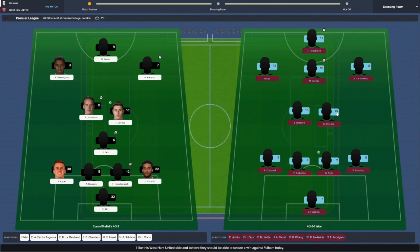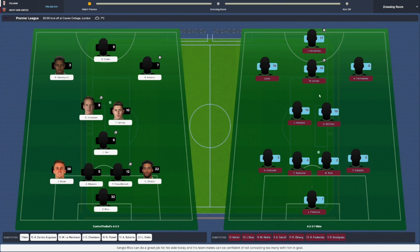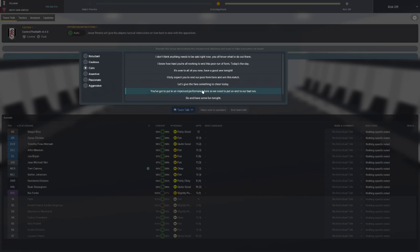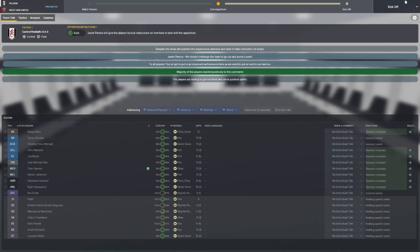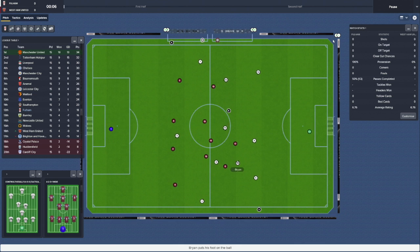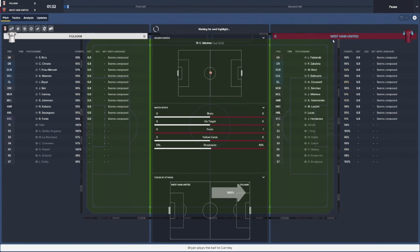Their team is going to be a 4-2-3-1 - they are in 17th position so we need to be winning this game. Most notable players are Hernandez, Lanzini, and Wilshere. They've got Kyle Sandris in there from Fiorentina - in real life they signed him on deadline day. Also Snodgrass and Lucas, who I believe is from Arsenal. We're going to tell the boys we need to put in an improved performance. They're all mostly motivated. Fonte started the season with a couple of performances before I took him off, but he's going to start today and he's got to prove a point.